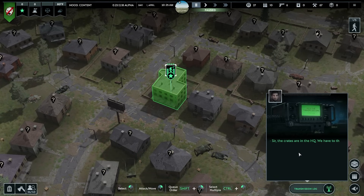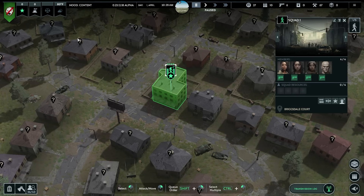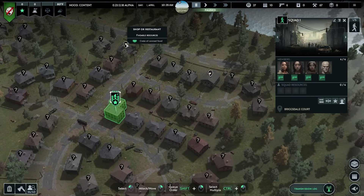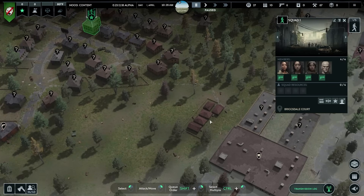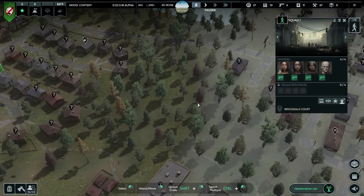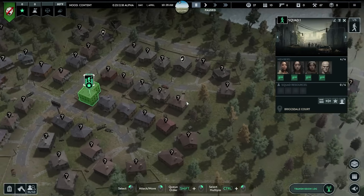The crates are in the HQ. We need to think what to scavenge first - it'll be best to check some shops or warehouses. I'll point you where to go. You can see there's a pill icon for a medical facility, a shop or restaurant. If they're just question marks they're basic housing. Over here we have a technical facility, we'll leave that alone for now. I'm not seeing any shops or warehouses in the immediate area and we don't want to go too far just yet.